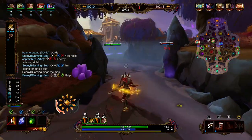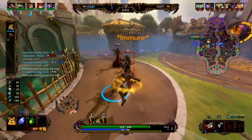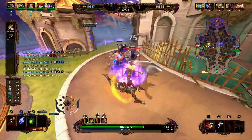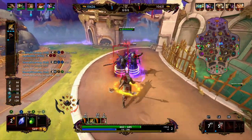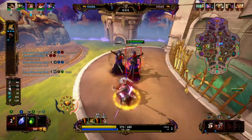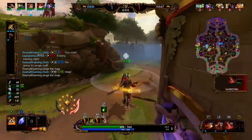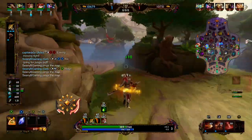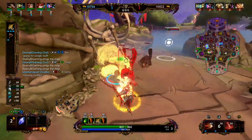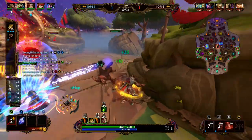Set's passive: each time Set damages an enemy, he gains a stack of Relentless. If Horus is the enemy being damaged, Set gains 2 stacks. Each stack increases Set's attack speed, and Relentless stacks to a maximum of 10 per 6 seconds. While King Slayer is active, Relentless has no maximum stack count, and you gain 2.5% attack speed per stack. We're also able to steal the enemy red buff and confirm our own red buff.